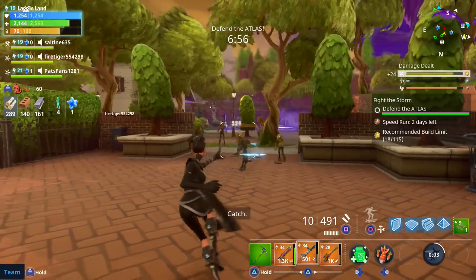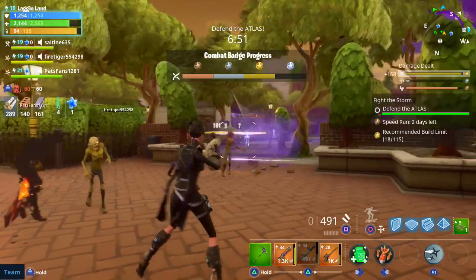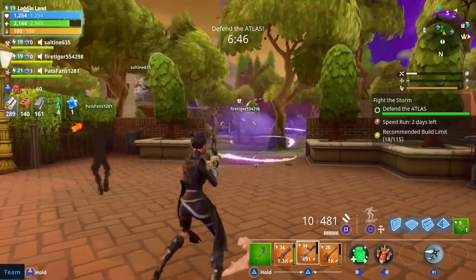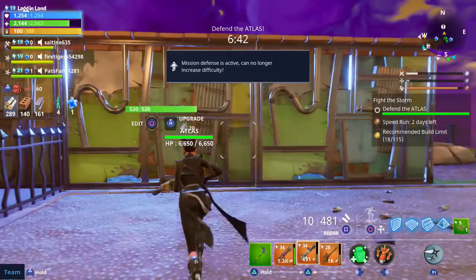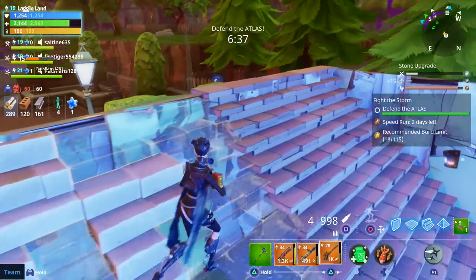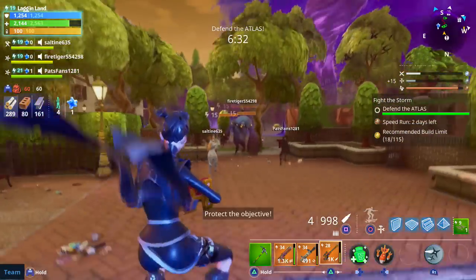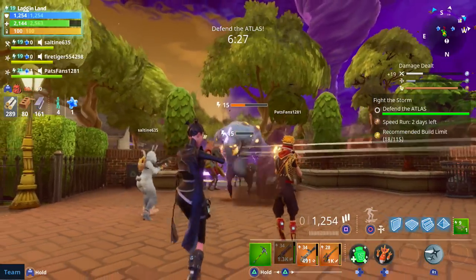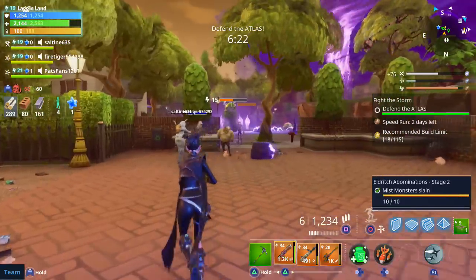The throwing stars - the last one now splits into two. It used to be one, one, one - one throwing star per throw - now it's one, one, two, so the last one she throws splits off into two because I evolved her up a little bit. It looks like we're fine here - dudes are handling it quite well. I've been upgrading home base a lot and making some changes so our next storm shield defense will be a little bit easier.